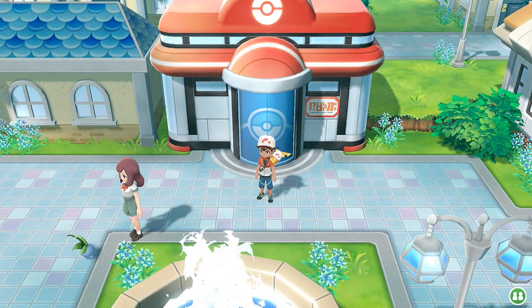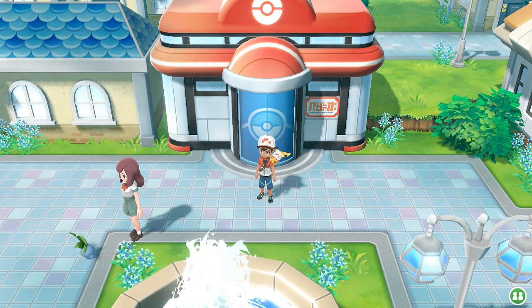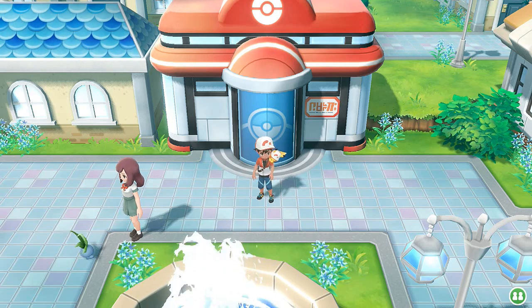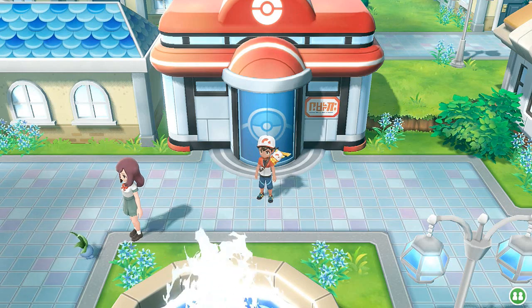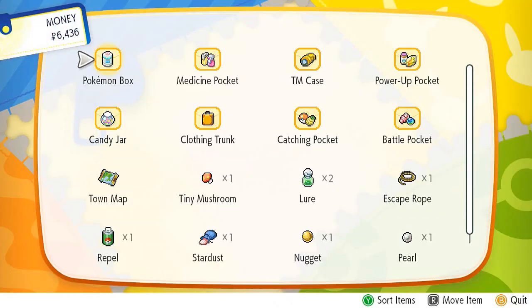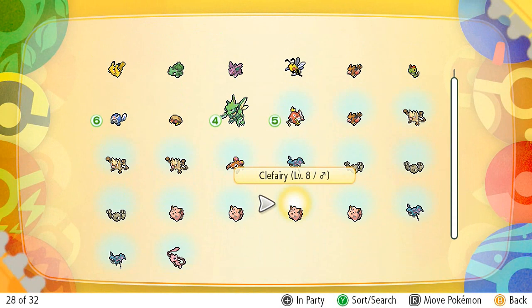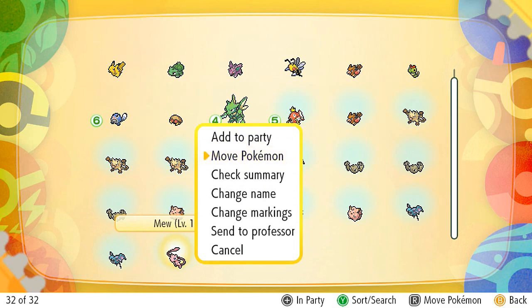What's up guys, it's me your host Raven, welcome to another episode of our Pokemon Let's Go Pikachu walkthrough. In our last episode, I managed to spend 40 bucks on a new Pokeball and we got ourselves the mystery gift Mew. I'm going to show you guys where this Pokemon is - there we are, Mew.